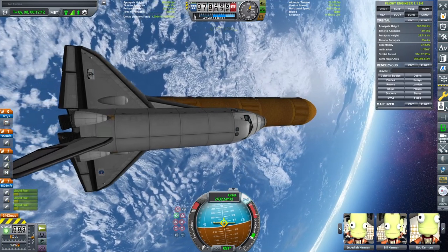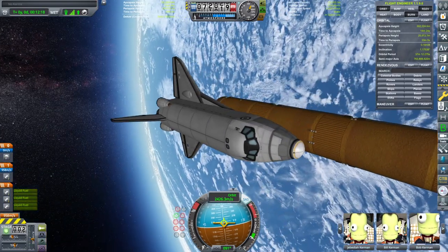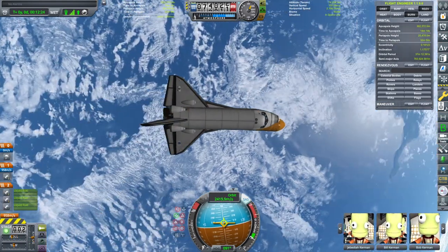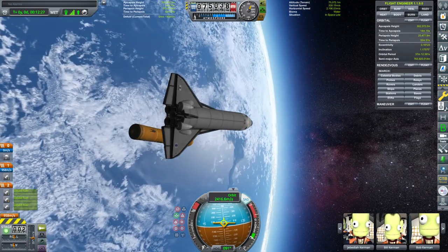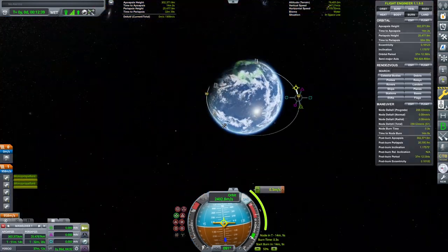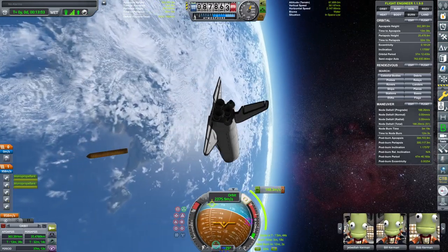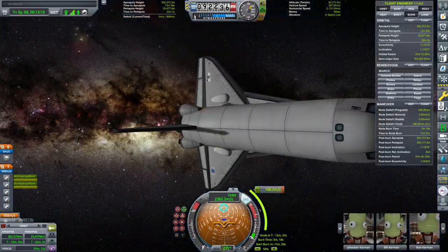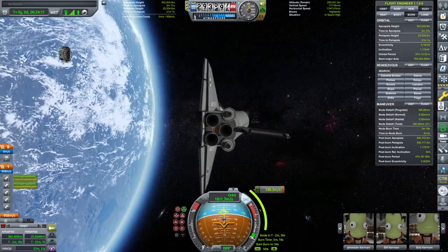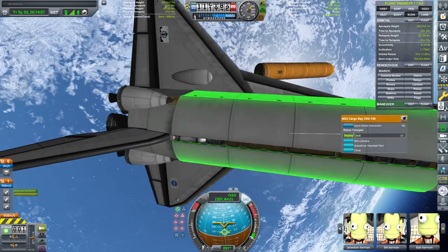On to the mission. We are just about to decouple the external fuel tank — there it goes. I threw in a couple cheeky little Separatrons with about half thrust limiter, and that gave it a really cool, ominous look as the tank kind of just glided away. You're going to see on screen that I'm setting up a parking orbit, but something went terribly wrong. Nothing that a little quick F9 won't fix, so we get to see that beautiful separation again.